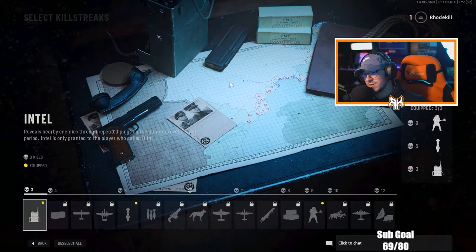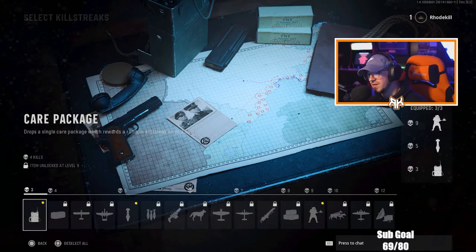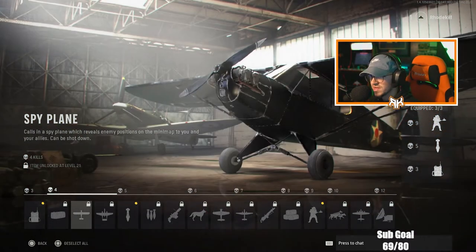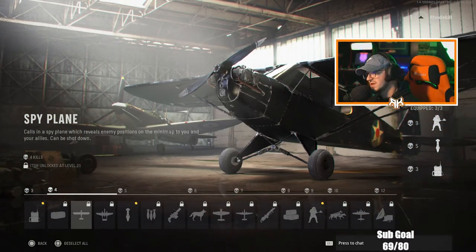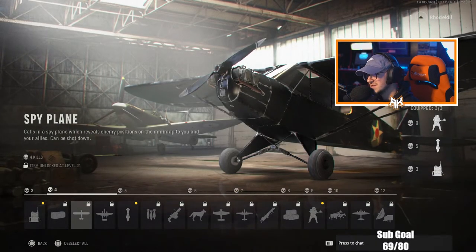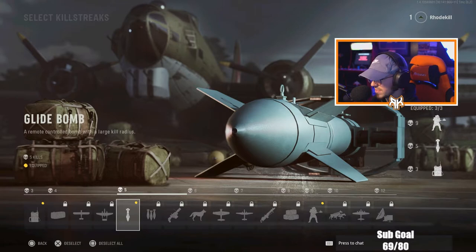We have the Intel, which is basically a UAV — reveals nearby enemies through repeated pings on the minimap. Then we have Care Package, which drops a single care package that rewards a random killstreak on pickup. Spy Plane calls in a spy plane which reveals enemy position on the minimap to you and your allies — so Intel is just for you, Spy Plane is for your whole team. Counter Spy Plane blurs out the vision of the other team.